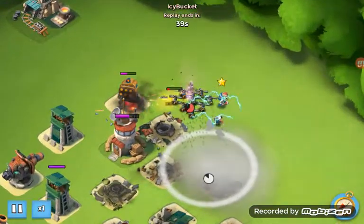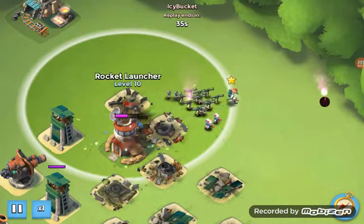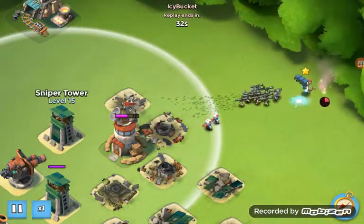I flared to get inside the vicinity of the rocket launcher, then I flared back so the sniper wouldn't pick off my Zookas.